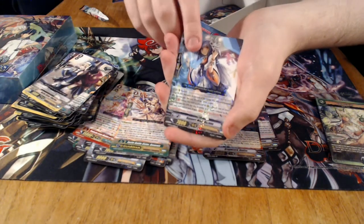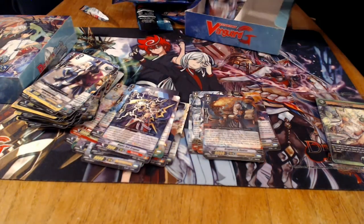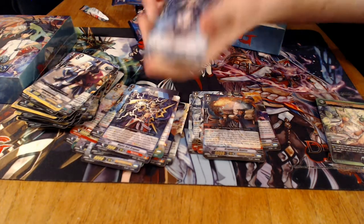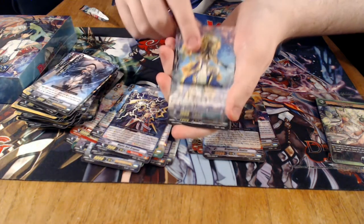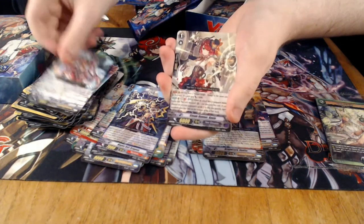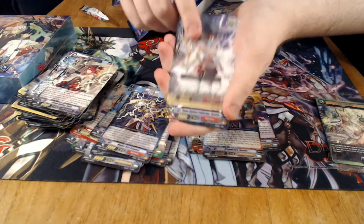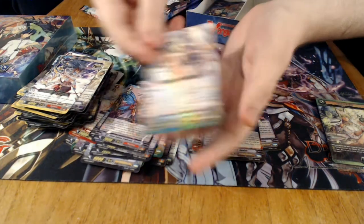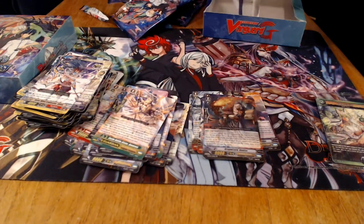This is a very, very powerful Oracle support card. And the reprint of the Narukami Stride Fodder — that definitely needs a reprint. We've got an Eradicator Stride Fodder and the Battle Sister G-Guard. Alright, we've got the last pack of the set — let's see what we get.